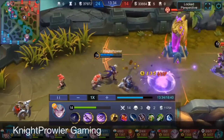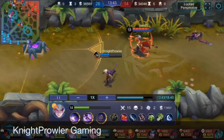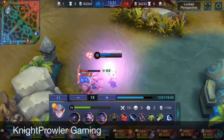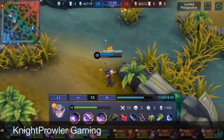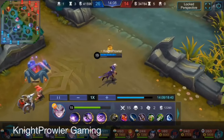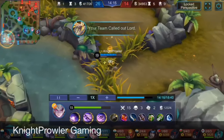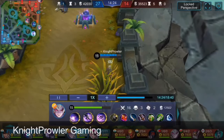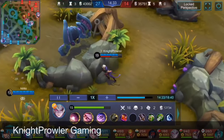We secured the top lane turret. I jumped on Hanzo using the ult and got the kill. I'm hunting for kills now since I'm farmed enough to beat any enemy one-on-one except tanks. Sun might recall or clean lanes. Dyroth is really an assassin-fighter, not just a fighter. I mentioned I'd be changing builds a lot — here comes the Wings of Apocalypse Queen with critical.